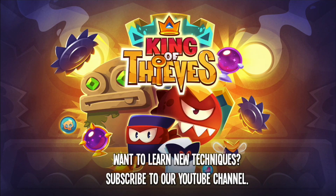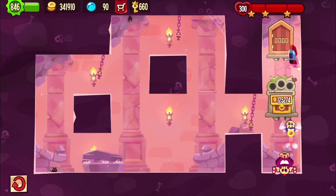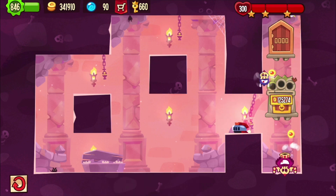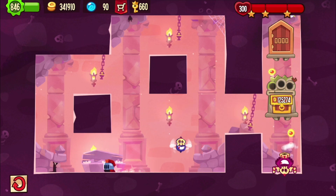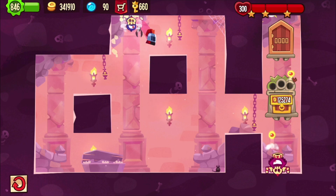Welcome back to King of Thieves everybody! Here's another base by Cocktail. It looks like you could just slide into the chest, but there's actually a fly and a bullet preventing you from that, so you have to go all the way around and then jump into the chest.